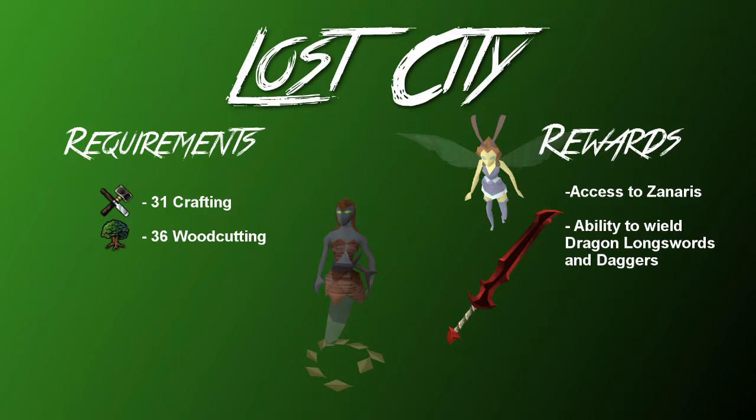The next thing for melee is the Lost City quest. This is the first quest you want to do to unlock dragon weapons — it gives you the ability to wield the dragon longsword and the dragon dagger, and also gets you access to the area where you can buy them. It only requires 31 Crafting and 36 Woodcutting. You do have to kill a tree spirit with no armor, but it's very easy to do if you have a half decent Magic level.